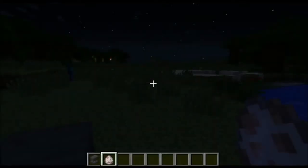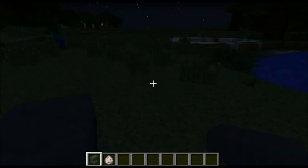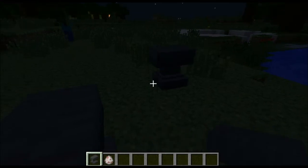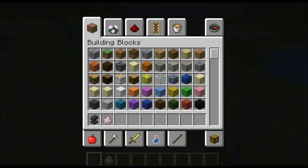Hello guys, welcome back to Minecraft PC tutorial and today I'm going to show you how to get rainbow sheep in Minecraft. So what you're going to want to do is get out an anvil. Let's place that there — I was already testing this out earlier.